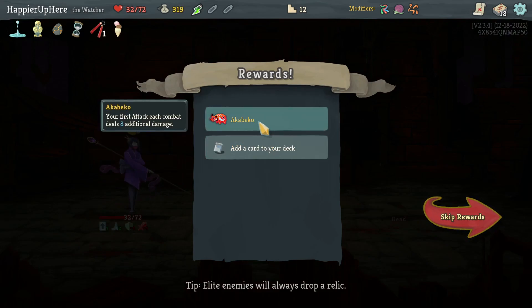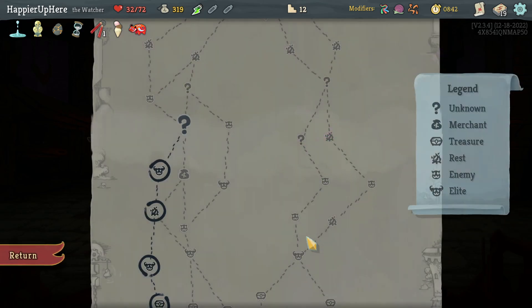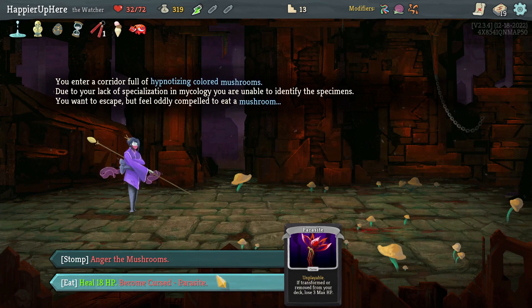Perfect — actually didn't even need to rest. Got Piko: your first attack each combat deals 8 additional damage. I'll take Omniscience even though I don't have anything great to chain right now — hoping to pick up something good. Should I take curse number two or a relic? I'll take curse number two — it also lets me heal.